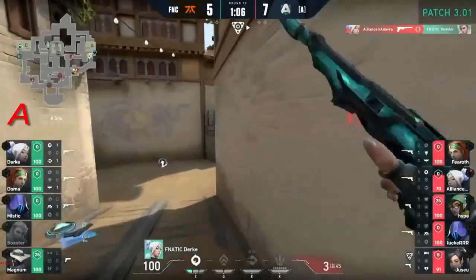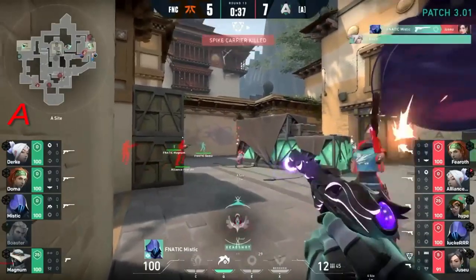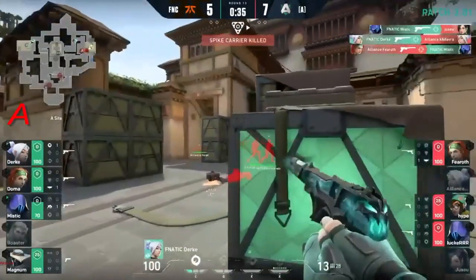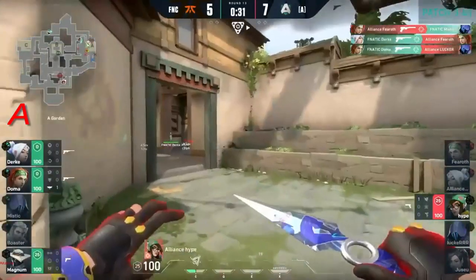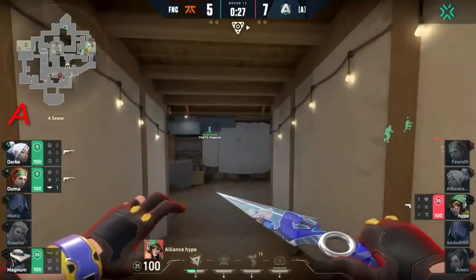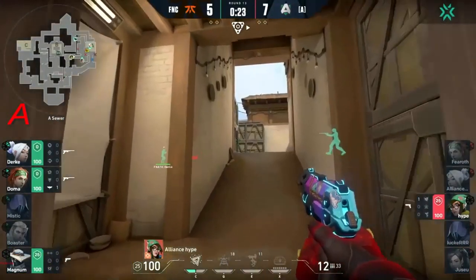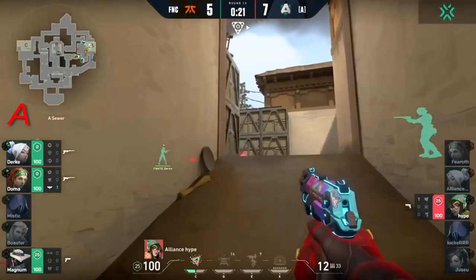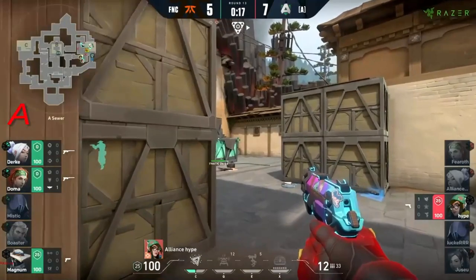Alliance are looking for picks — they've got someone on the back and there's the pick they were needing. They realize what's just awaiting them in front of the gates of the A side. Fanatic are waiting patiently as Durka keeps hitting those beautiful taps, and it leaves it only down to Hype — sneaking around the right-hand side.